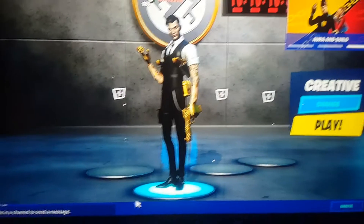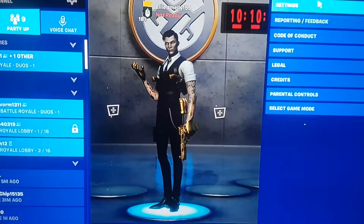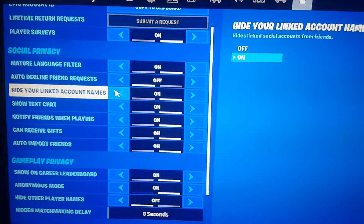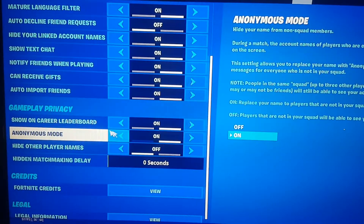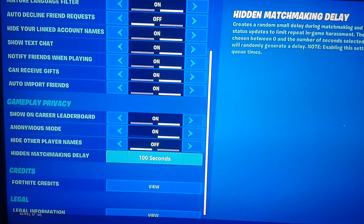Once you've sent the message, you want to go to Settings, then the Player Icon. Make sure 'Hide Your Links', 'Account Name is On Camera', and 'See Gifts' are all on. Also make sure 'Anonymous Mode' is on and the 'Hidden Matchmaking Delay' is all the way up to 100.